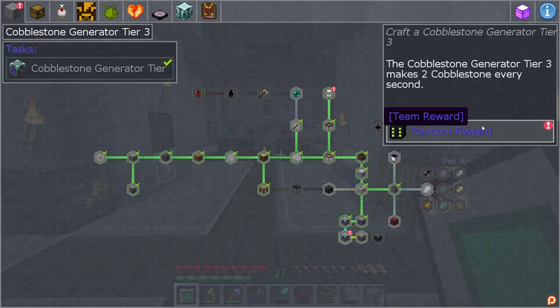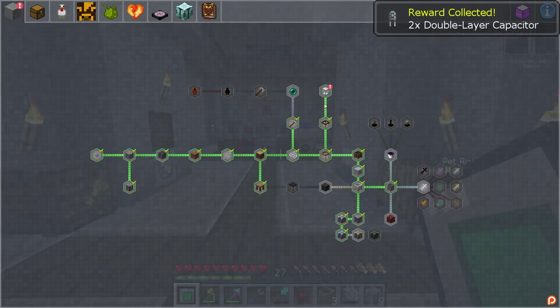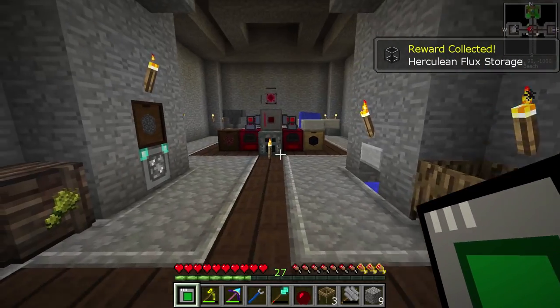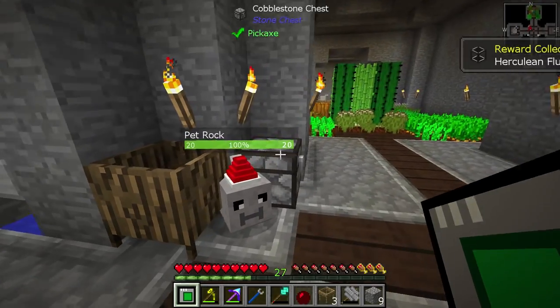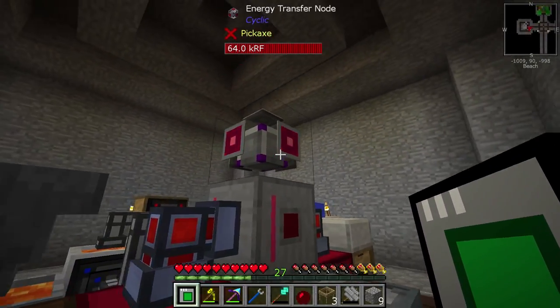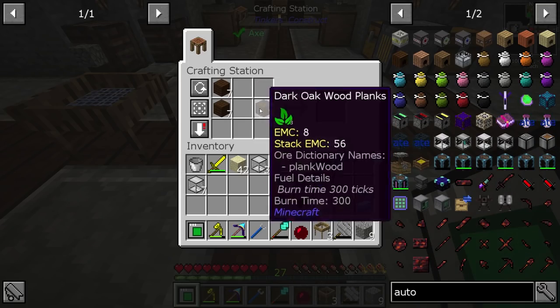Let's see what we got as a quest reward, by the way. Double layer capacitor — that's not bad. And a Herculean flux storage. That's actually really good whenever we get into flux storage. I will take those rewards. That may not seem like a good reward, but that actually is a pretty good reward — that's a pretty big storage for RF.